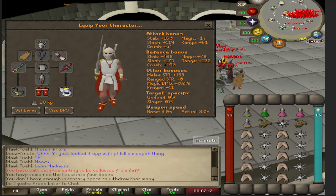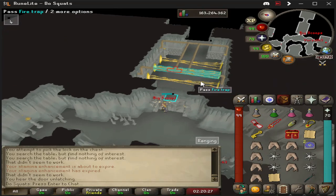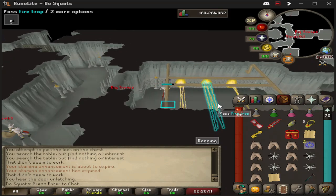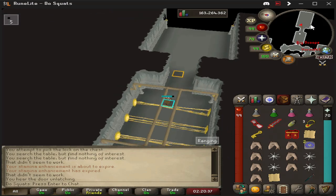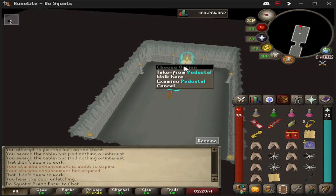Now getting into the final boss fight against Aerov. We're just going to grapple across here — this is the very end of the quest. If you need me to make a guide on the quest, let me know, but we're just going over the final boss fight today. So after you grapple the pillars, you're going to go in, touch the pedestal, and this is where the final boss fight will commence.